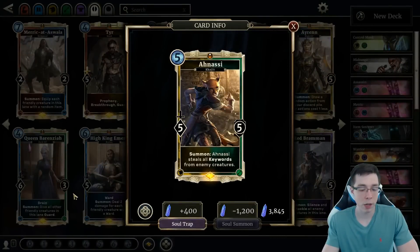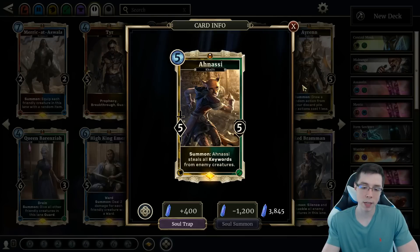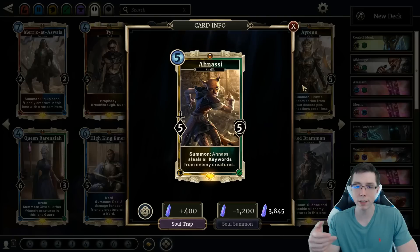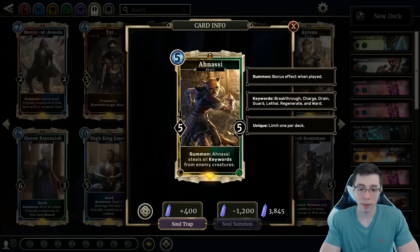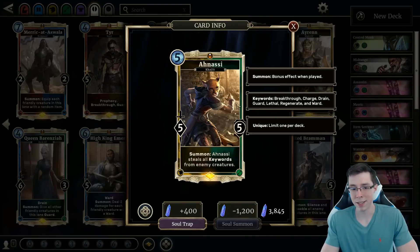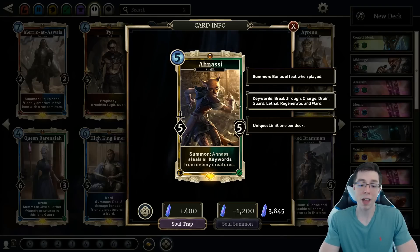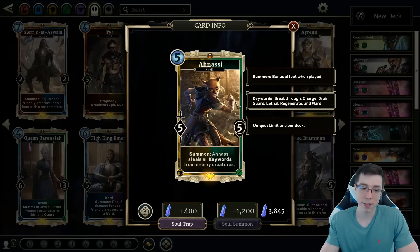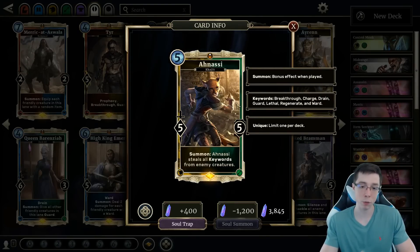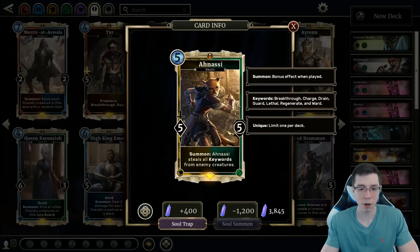Anasi is similar — if you're playing Monk, you want to play Anasi. Anasi is just a really unique effect, stealing all the keywords from your opponents that can bypass Guards. In a more value-oriented game, you can steal Wards, you can steal Drain. The effect is just good, and it's something no other card really does except for Penitus Oculatus Agent, and that card's pretty bad by comparison. Anasi has really good stats by herself, and steals every single keyword from enemy creatures. So obviously better against some classes than others, but there are usually a ton of situations where your opponent just says, well, Anasi's kind of a blowout. Good in aggressive decks because you're bypassing those Guards. Good in control decks as well.